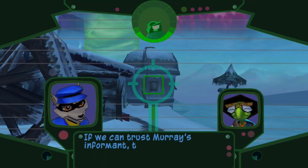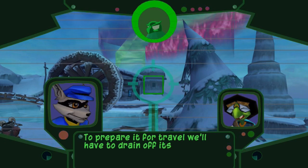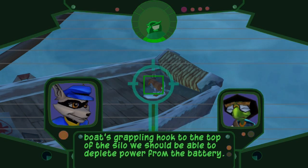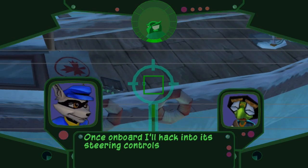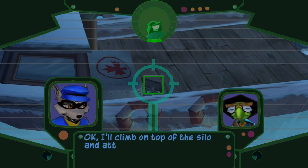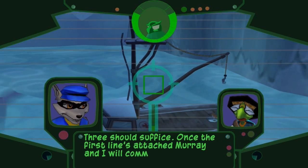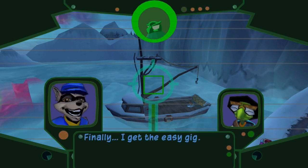If we can trust Murray's informant, that's the silo with the battery hidden inside. To prepare it for travel, we'll have to drain off its northern light energy. By attaching a boat's grappling hook to the top of the silo, we should be able to deplete power from the battery. Murray's in position to help throw you out onto the boat. Once on board, I'll hack into its steering controls and move the vessel close enough to fire its grappling hook. I'll climb on top of the silo and attach the hooks.